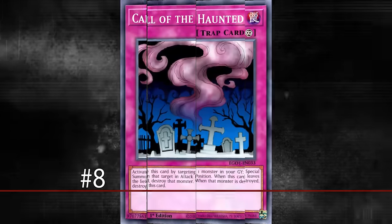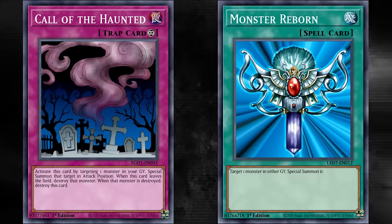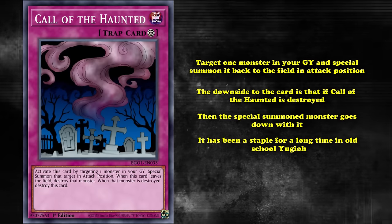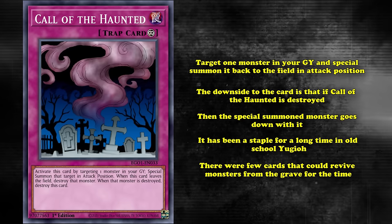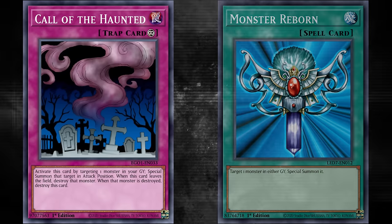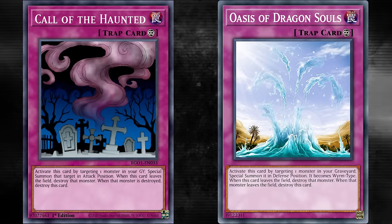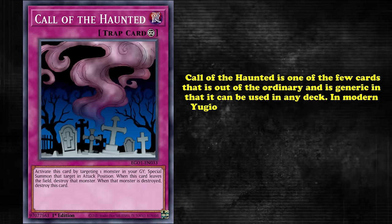At number 8, we have the classic Call of the Haunted. An ancient relic of old Yu-Gi-Oh!, Call of the Haunted is the much weaker version of the classic Monster Reborn. The effect allows you to target one monster in your graveyard and special summon it back to the field in attack position. The downside is that if Call of the Haunted is destroyed, the special summoned monster goes with it. Call of the Haunted was a staple for a long time in old-school Yu-Gi-Oh!, where the only other revival card was really Monster Reborn. Since then, a number of cards that can revive monsters have been released — typically archetype-specific or with their own drawbacks, like Oasis of the Dragon Souls — but Call of the Haunted is almost completely generic and can be used with pretty much any deck.